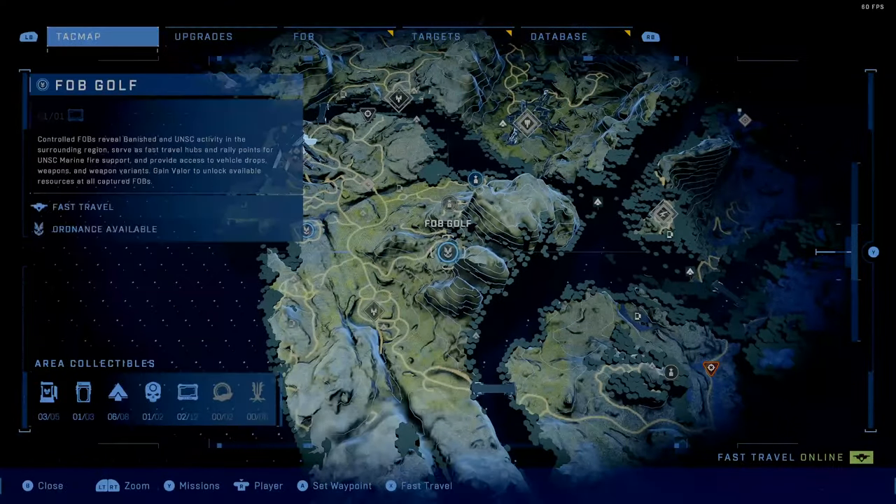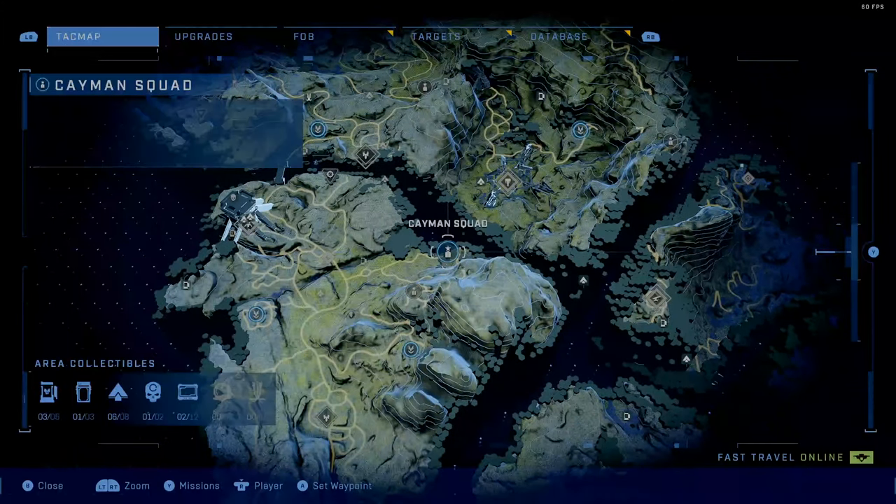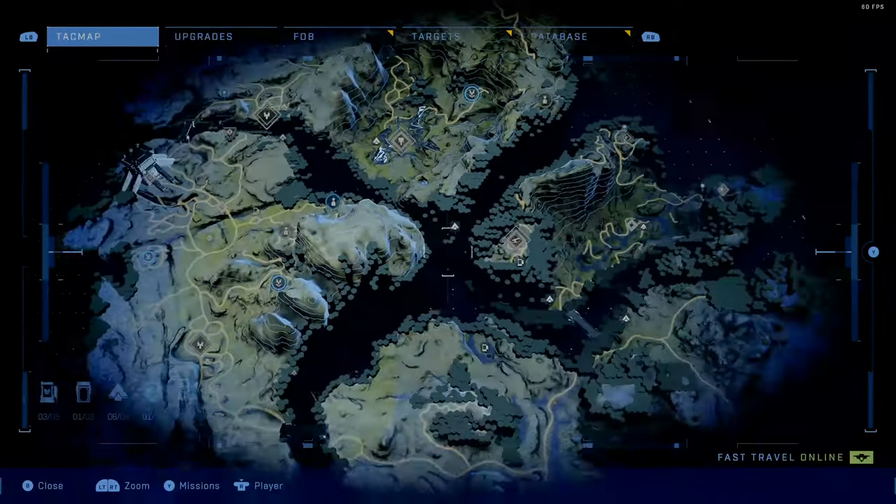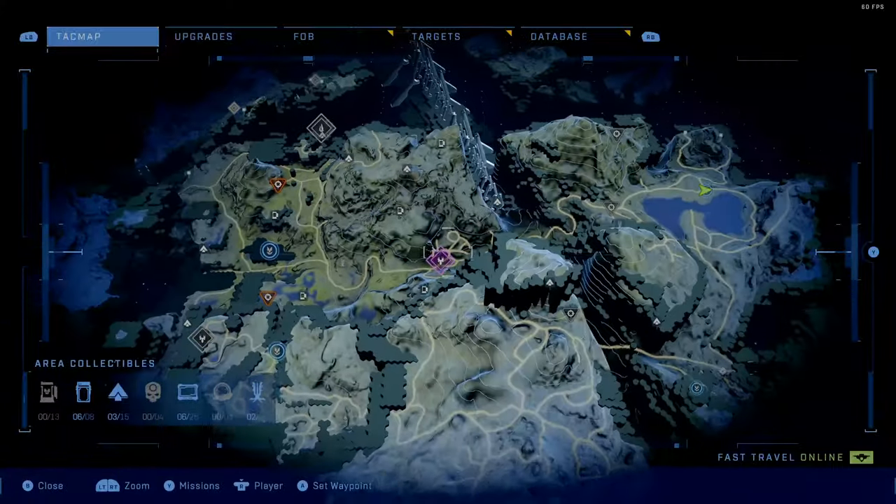If you find the squads around the map — here's a squad right here, the Cayman squad — this one will give me 30 valor. So you want to complete these different points around the map to level up your FOB so you can get the Wasp and fly it around.